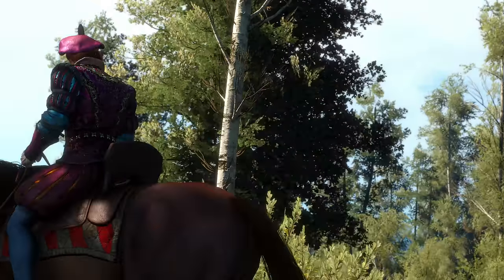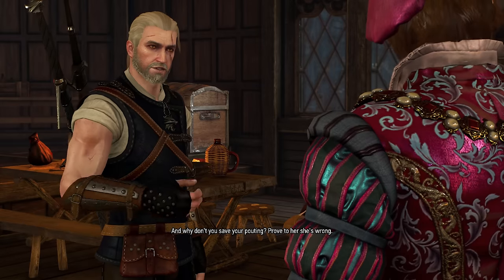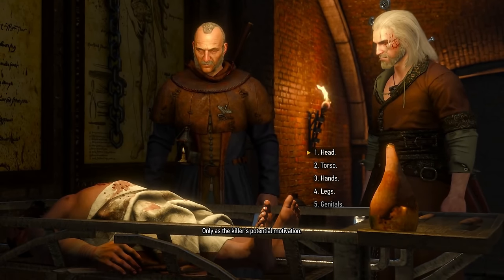For number one we start at the Carnal Sins quest — you know the one where Dandelion is trying to revitalize his establishment, but Priscilla gets attacked and bad things happen.